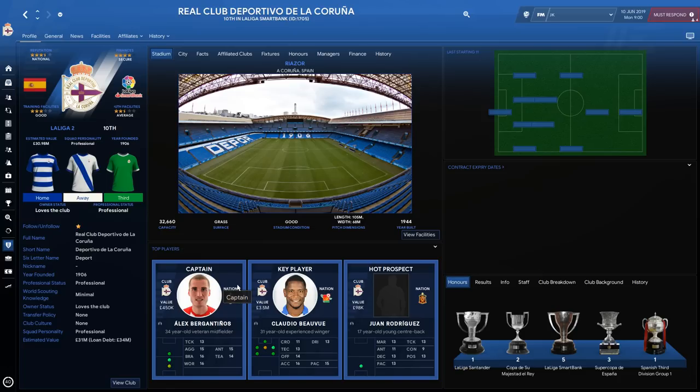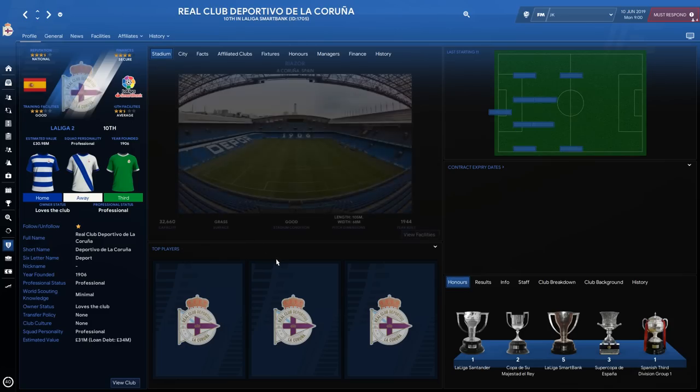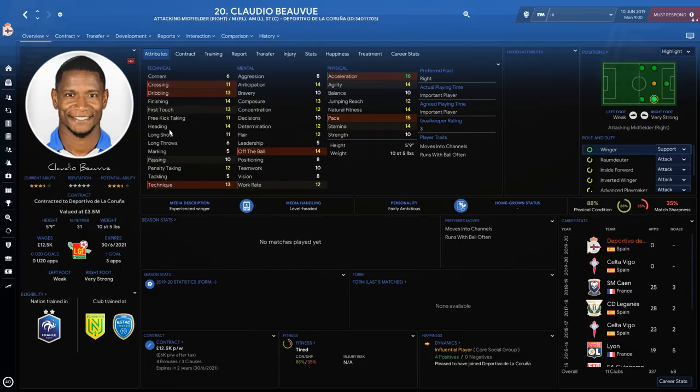Finally, heading to Spain — Deportivo de La Coruña, fallen down to Segunda B. They were the 1999 Spanish champions, playing at home in the Riazor. A fun fact: they are the smallest team in Spain ever to have won the league, with a population of just 250,000. In 2004 they reached the semi-final of the Champions League, going out to Mourinho's Porto. Their La Liga title came in 2000.